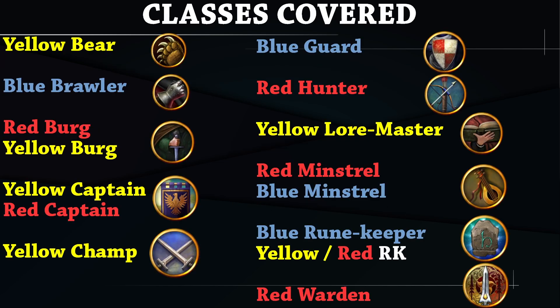Every class is represented but not every spec. I'm mainly covering the specs that are good enough to bring to a raid. The only exceptions will be Blue Captain and Blue Warden because they're getting a rework. The classes covered include: Healing Beorning, Tanking Brawler, both Yellow and Red Burg, Tanking Captain and Red Captain, Yellow Champ, Blue Guardian, Red Hunter, Yellow Lore-master, Red and Blue Mini, Blue Rune-keeper, Yellow and Red Rune-keeper, and finally Red Warden.